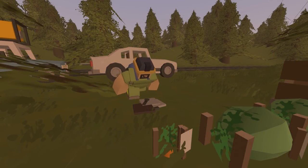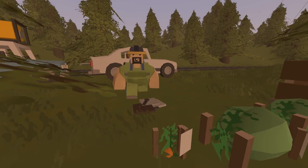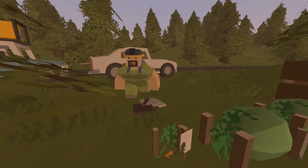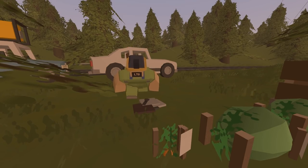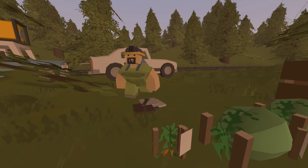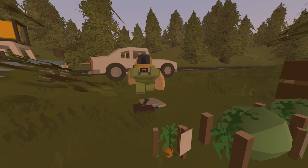Hey survivors, Paulie Jr here, welcome back to Unturned. We're picking up where we left off after the end of the last episode. We are on the Elver map, just parked on the side of the road to set up a little camp here. Got my melons growing, everything's looking pretty good. Oh gosh, is it starting to snow? I think I just saw a snowflake.